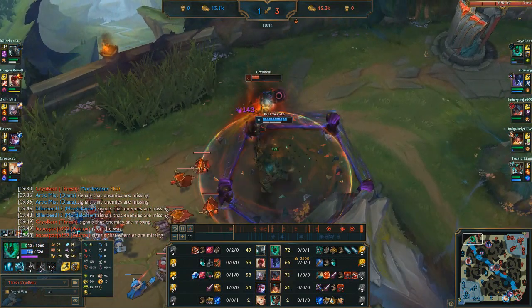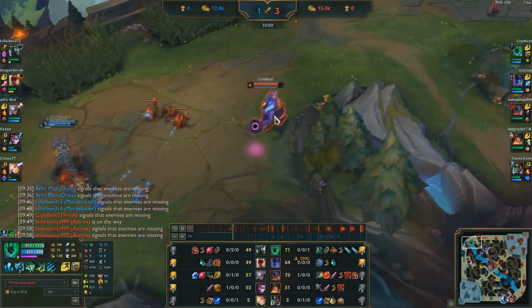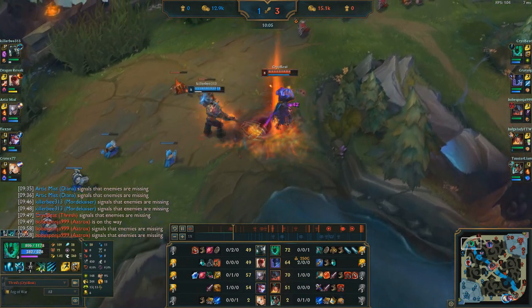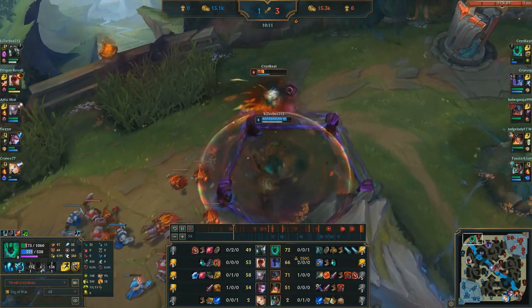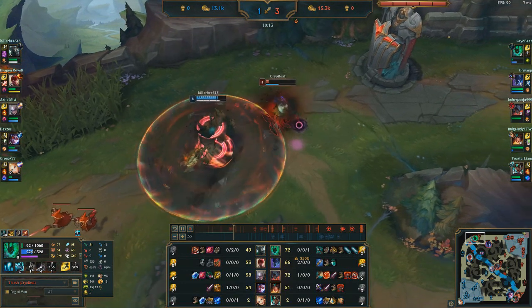Both junglers are in the top side — I think I'm in a death realm here, it's kind of unclear in replays. I go a bit close to the minion and then Lantern-shield myself against Mord. As soon as he gets his free stack he goes ahead and ults.